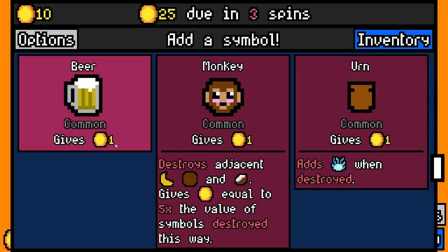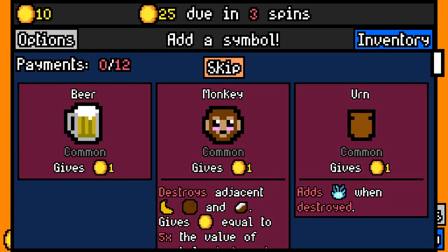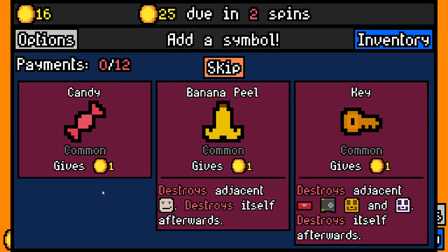Here we've got Beer — common item, very low amount of money but it synergizes with a few things like the Dwarf. We can go with Monkey here, or we can skip. We're going to go for the Urn for now, see if we can destroy that later on. Then we can go with Candy, which synergizes with the Toddler. We'll go for a Key because it unlocks different lockboxes, so we can pick up lockboxes if they come up.